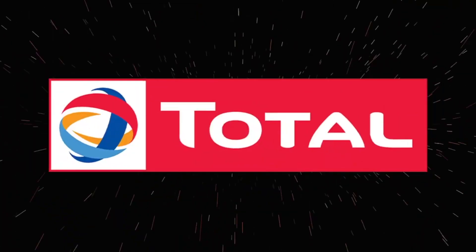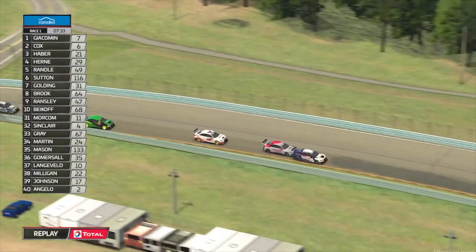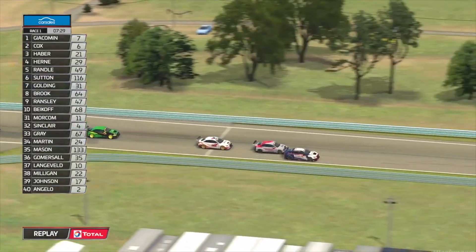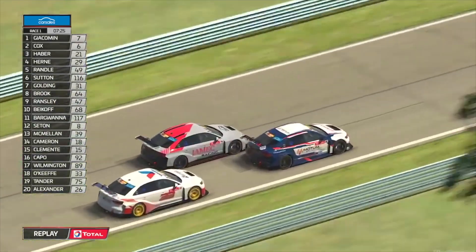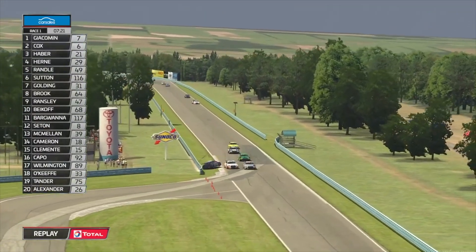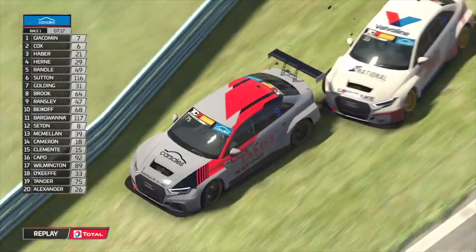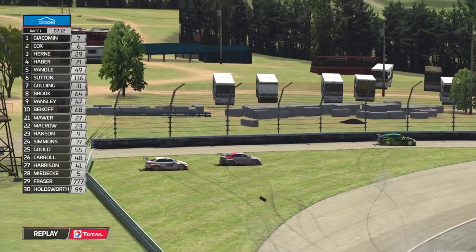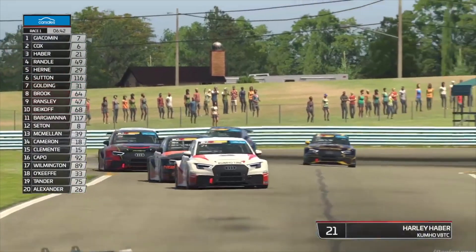Let's have a look on the total replay. They climb turn four, out of the S's over the overpass — Tander right up the back wing of Capo. Look for O'Keefe — he gets a run off, Garth goes to the inside, gets a run off Capo, contact. Then O'Keefe and Tander come together, and it goes on down into the next corner as Tander comes back onto the road and collects Brayden Wilmington on the way through. Pit stop time — and Jordan Cox is in the lane.